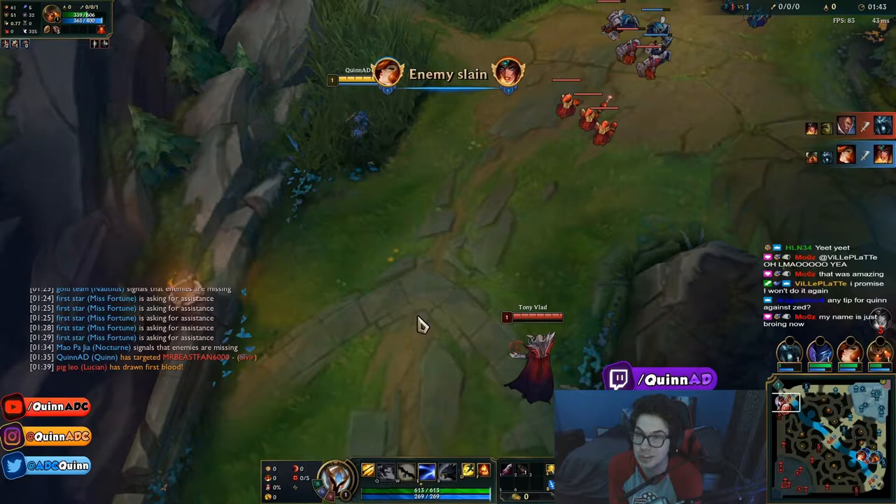What you do is wait in this corner of the top bush — you can see it. The same thing applies on the other side. You wait for all the minions to walk up, and then when the enemy top laner walks up, you wait for your passive to mark them. Because I'm in the bush, my passive doesn't mark minions — it marks champions only.